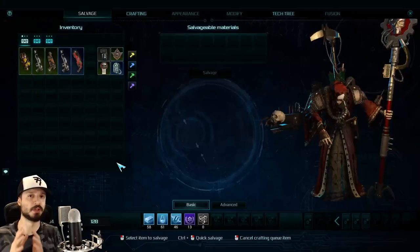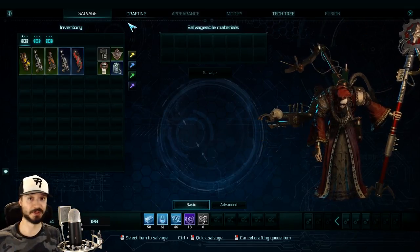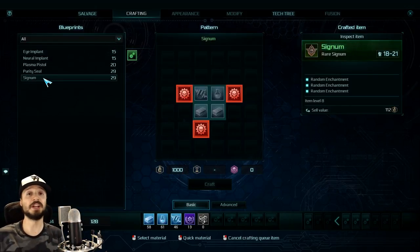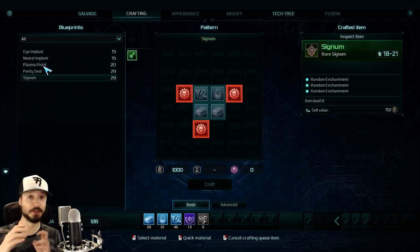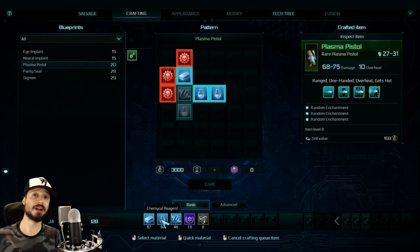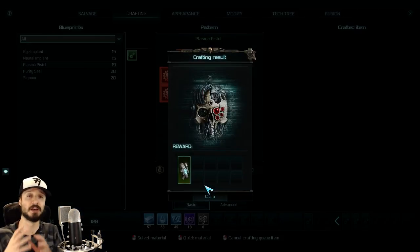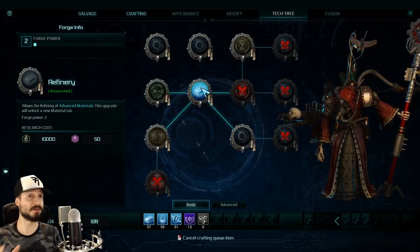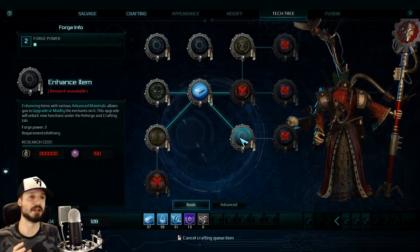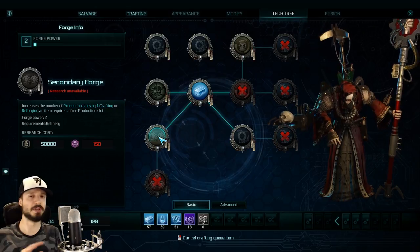The crafting system is pretty straightforward — you need a variety of materials to craft items, which you can find or get by breaking down existing items. You can find or buy recipes or blueprints to craft specific items. Beyond the basics, there is added complexity in a passive crafting skill tree that lets you buff your crafting in different ways, though it's separate from your regular skill tree and uses a different currency to upgrade.